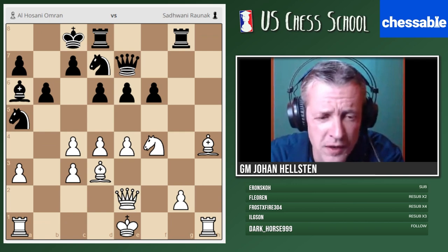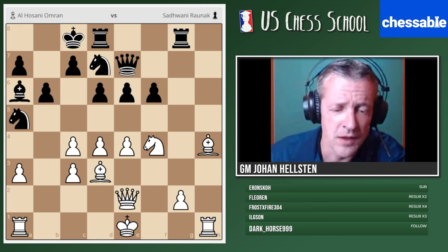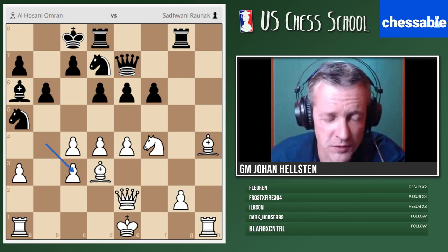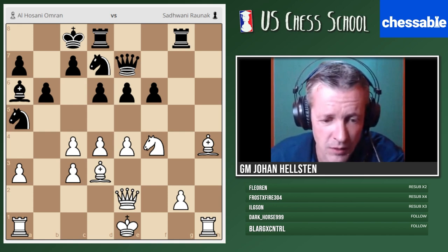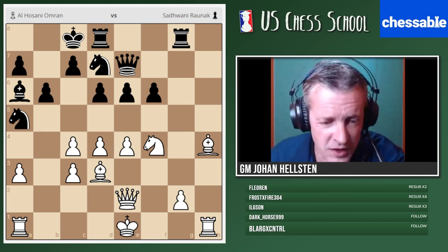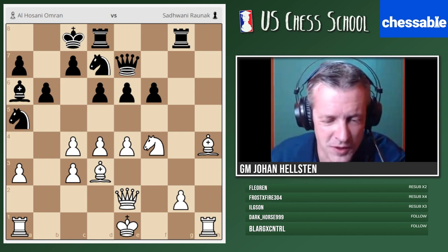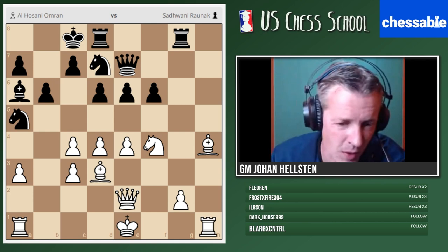The White player is Al-Husani. The Black player is well-known Indian Grandmaster Raunak Sadwani. Here, as you can see, White has played some kind of Nimso Indian with A3 — we can see that because the Black dark-squared bishop is not around anymore; it's traded itself on C3. Black is already safely castled, while White has to take some decision about what to do with their king. This is not an easy position at all — it's tricky, and White went completely wrong in this position.